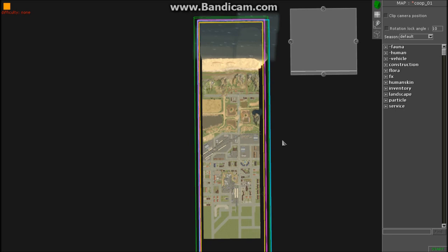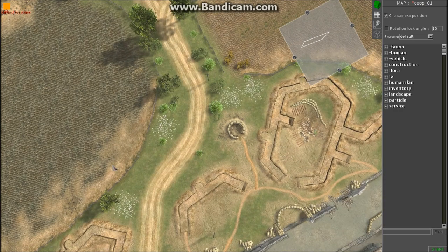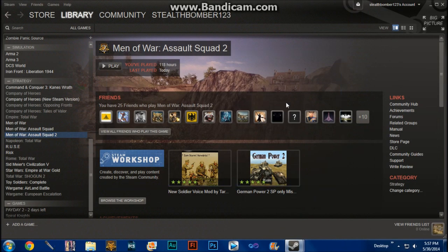When you're all set, take your picture using the Steam screenshot feature by pressing F12 on your keyboard. You'll see at the bottom right it says 'Men of War Assault Squad 2 screenshot saved.' We are all done with the editor. When you're done, you can just exit out — when it asks if you want to save, hit No.